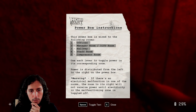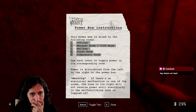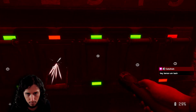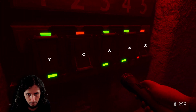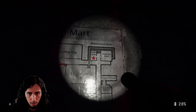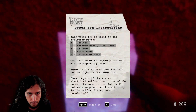Power is distributed from left to right on the power box. Warning: if there is an electrical malfunction in one of the rooms, the power to its right will not receive power until the electricity in the malfunctioning room is toggled off. Hello, welcome back, Snack. We got power to the hallway and the staff room. Nice!